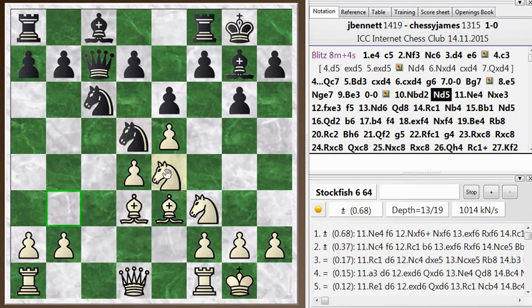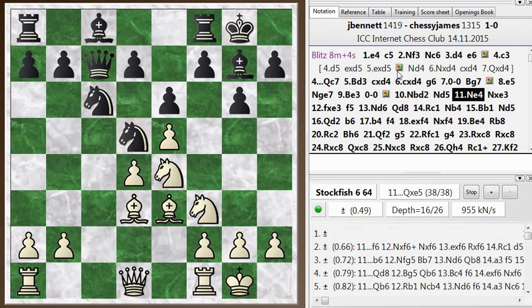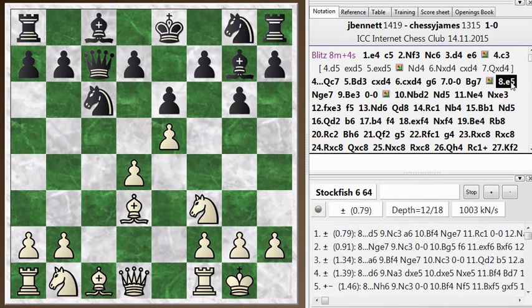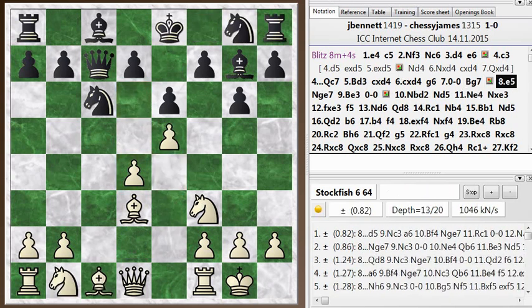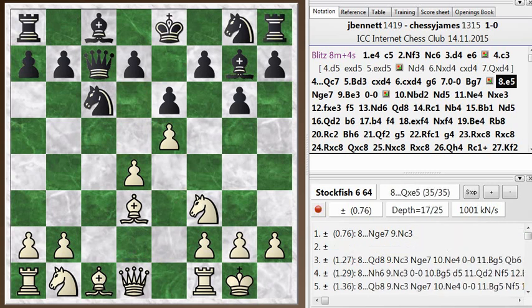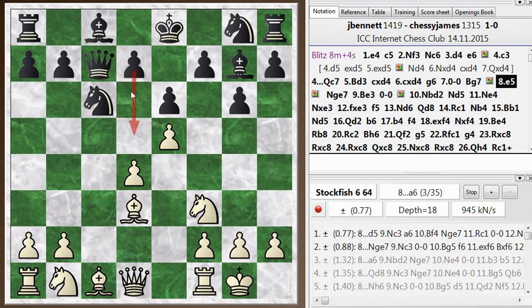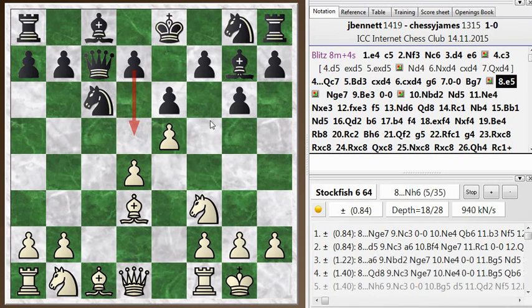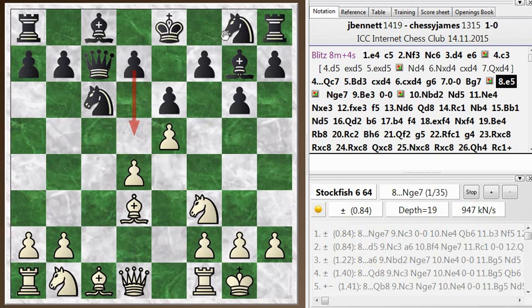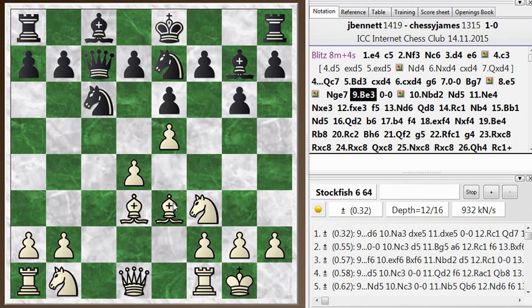And I go knight e4. I skipped over one point I wanted to mention — right at the point when I played e5. He didn't really take advantage of it. But the problem with this e5 move is that he can play d5 here, so I'm not really clamping down on those dark squares the way I wanted to. So I think black's mistake here was in not challenging my setup. He lets me control these dark squares, and it comes back to cause problems later.